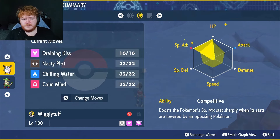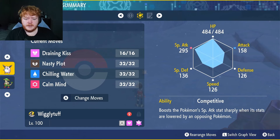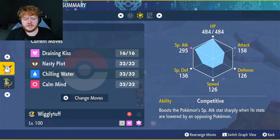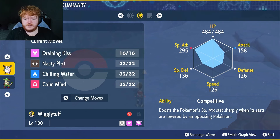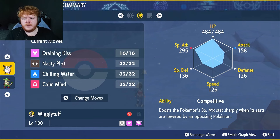Max EVs in Special Attack and HP, Modest nature, max IVs in everything except Attack, and the ability Competitive. If one of our stats are lowered, our Special Attack will go up by two stages, which is very nice. It helps boost the Special Attack process if we're against Pokémon that can lower our stats.